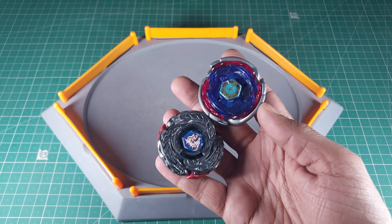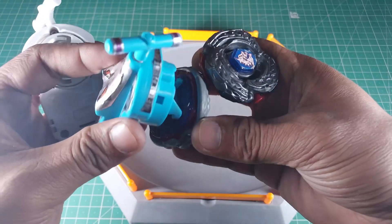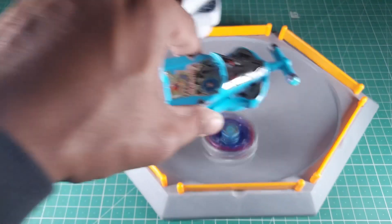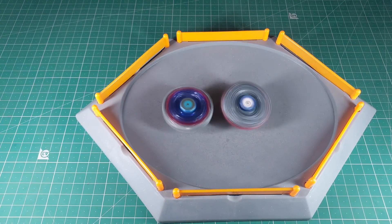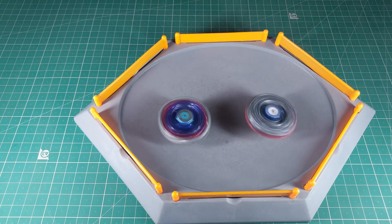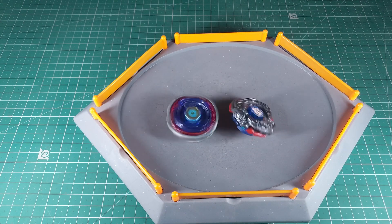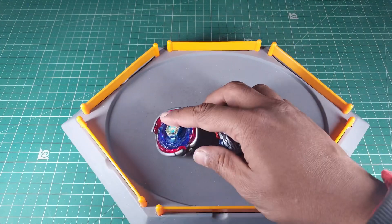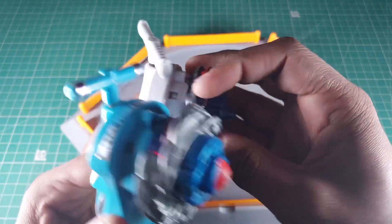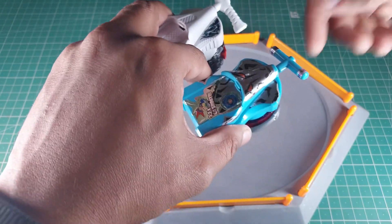Now the last battle — the big boys: L Drago Destroyer versus Big Bang Pegasus. I'm going to launch Pegasus first because when Pegasus launches it'll be in stamina mode, while L Drago launches in attack mode. Three, two, one — let it rip! L Drago is absorbing some spin, but my launch wasn't perfect for L Drago, so if it loses that's on me. Pegasus won — it's an amazing bay. I like L Drago, but I have to admit Pegasus is a little bit better.